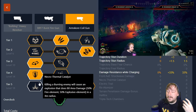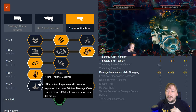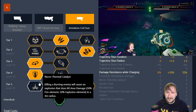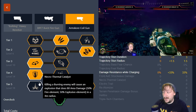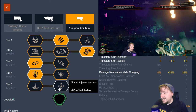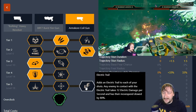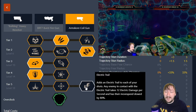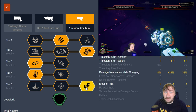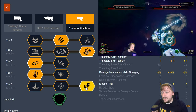In tier five, we have Necrothermal Catalyst — when you kill a burning enemy, it explodes dealing damage to all enemies within four meters. I've noticed you can't trigger it with the coil gun's trail; you actually have to kill the enemy with the projectile itself. With hellfire it usually takes two shots, which isn't as great as I expected. Our second option is Dilated Injector System, which increases the trail radius to hit more enemies. And then Electric Trail gives an electric trail behind the projectile dealing 12 electric damage per second and slowing enemies' movement speed by 80%. I usually take Electric Trail — it adds great slowdown and can affect enemies on nearby walls too.